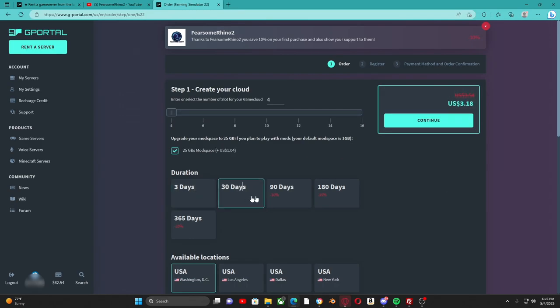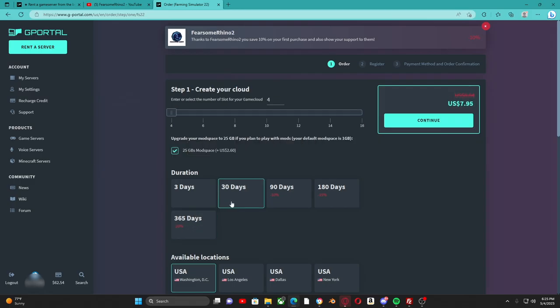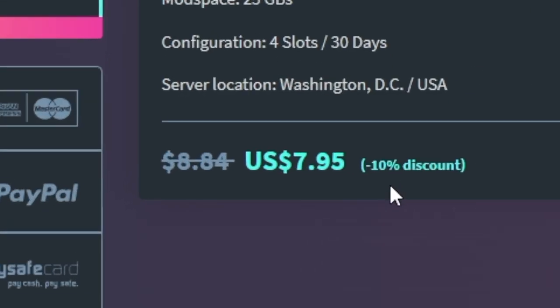You can also choose how long you want the server to run. When you use my code for the 10% off, you end up getting 30% off the original price — so this is the most value for your money. Since today is just a demonstration video, we are going to go with a normal 30-day server. We'll go through the next process: payments.